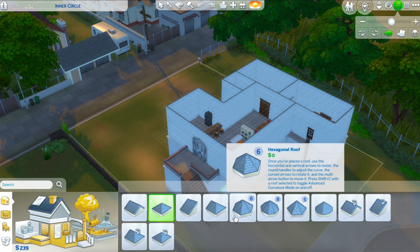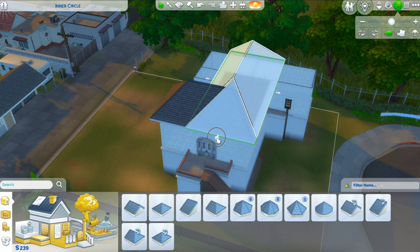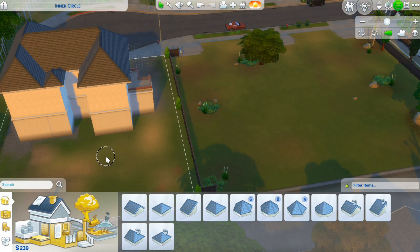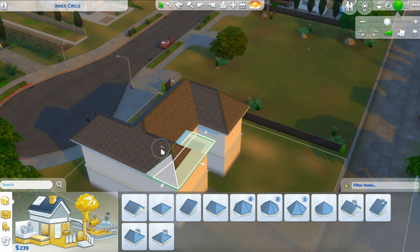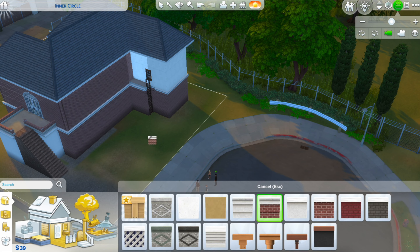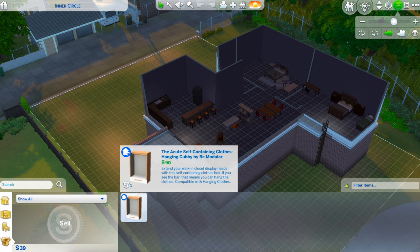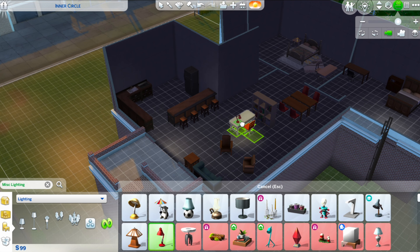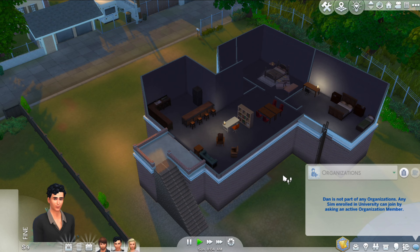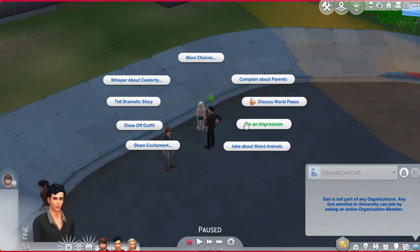I put in a dining table but soon deleted it because it was extra money. Moving into Dan's room, I tried to recreate the large bookshelf hanging over his bed from the show, but I couldn't find anything like it in the inventory. He ended up with cabinets on the sides and a desk to work at — no computer, sorry, too much money.